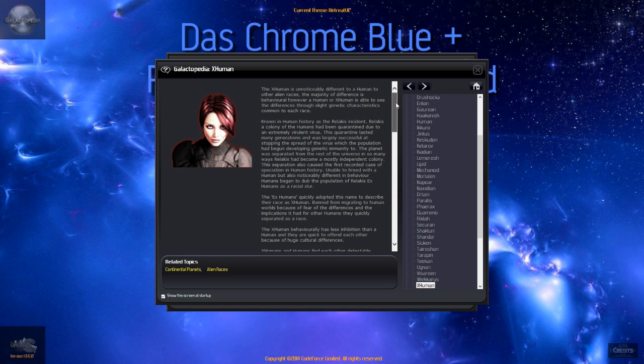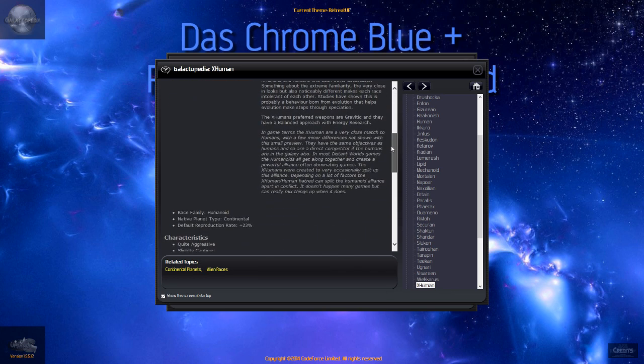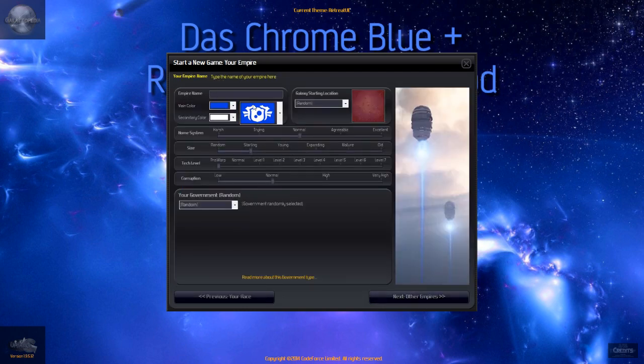The Ex-Human is unnoticeably different to the human to other alien races — the majority of differences are behavioral. The Ex-Human is able to see differences through slight genetic characteristics common to each race. They're a close match to the humans with a few minor differences, same objectives, direct competitor to the humans. Okay, let's pick that.